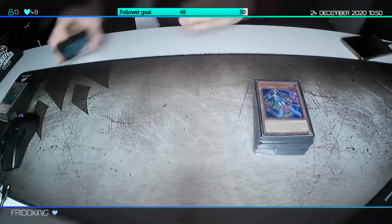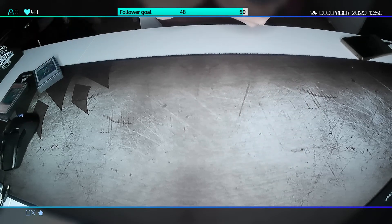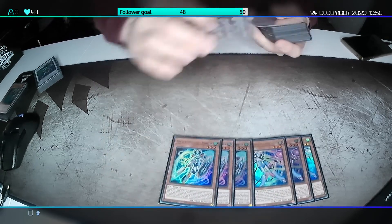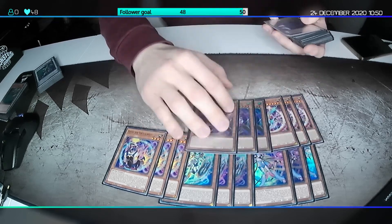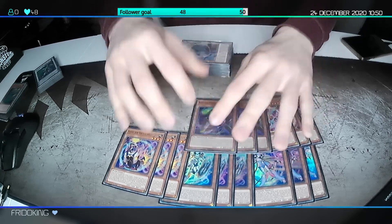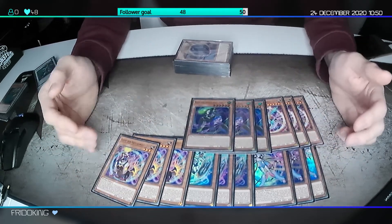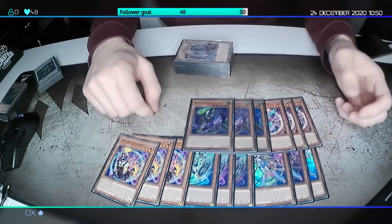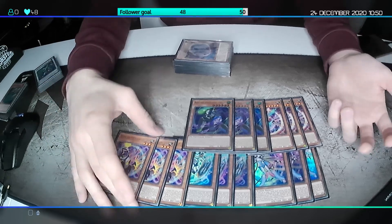This is a streaming setup — I'm with my girlfriend, so yeah, this is why it's like this. But first of all, we'll start with the three-ofs of every Virtual World card that is in the game right now. I will start with the monsters. It's three of everyone because you just want the consistency and you need to draw at least two Virtual World cards — except the trap — to play.